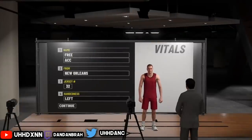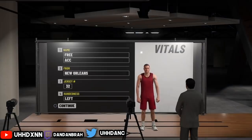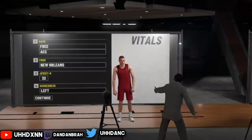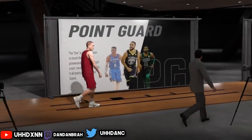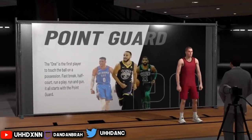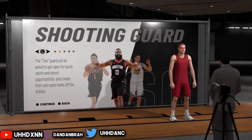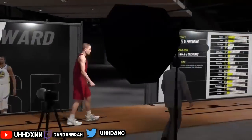This works on Xbox, PS4, Switch, and PC. The build you want to make — the position is not a point guard or shooting guard this time. It's a small forward. The build is a defending and three-point build: defending as the primary skill, three-point as the secondary.